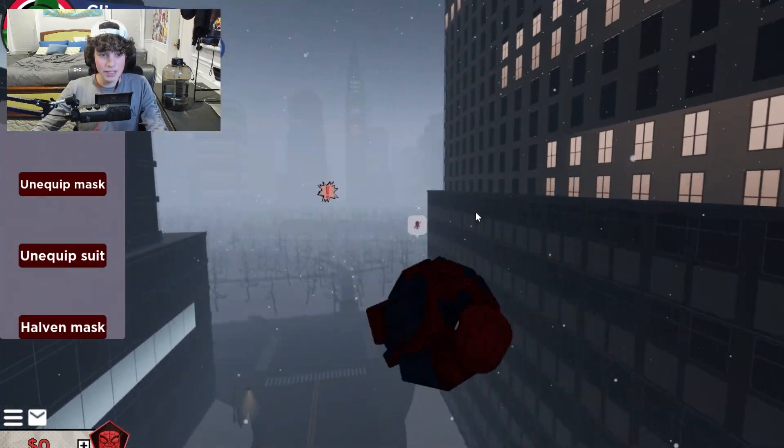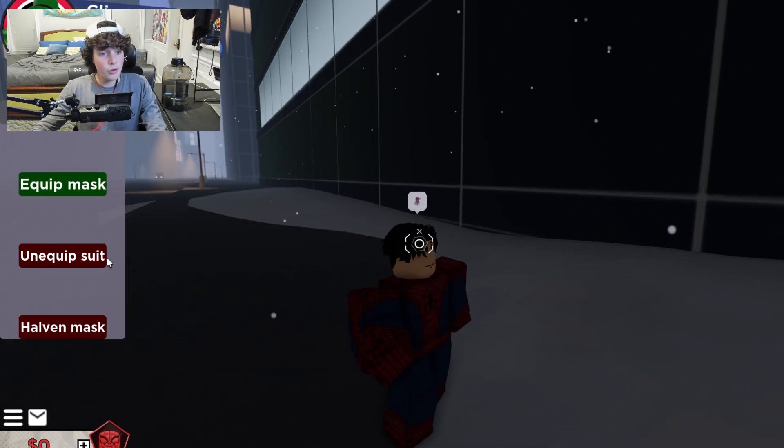You can also do an alter ego if you press B, and then you can unequip either your mask or your suit.